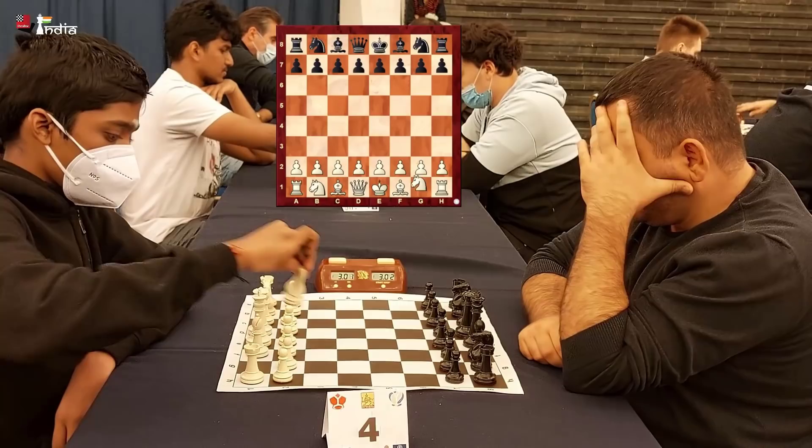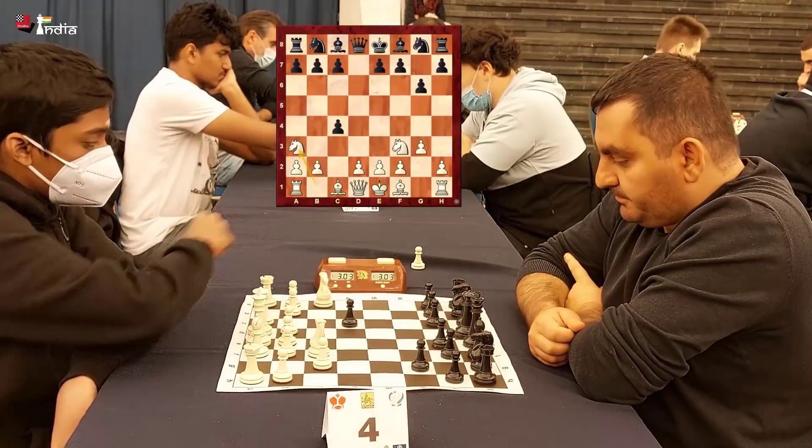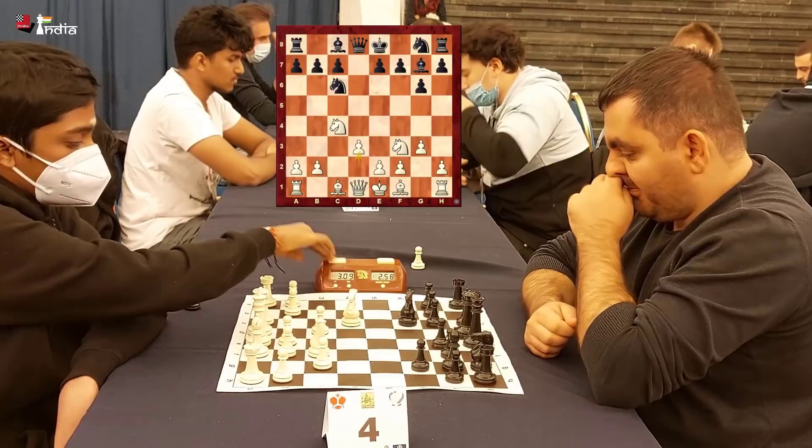Pragan opens the game with Knight f3 and Babujiyan plays the classical d5. Pragan now hits the center with c4 and Babujiyan takes the pawn. Knight to a3 attacks the pawn and Black has to decide how to defend it. Babujiyan decides to just fianchetto his bishop and give up the pawn.